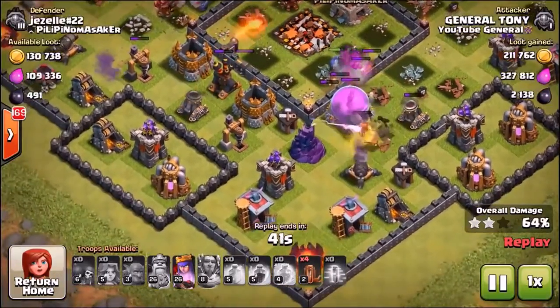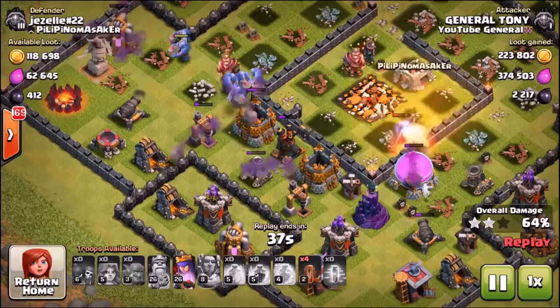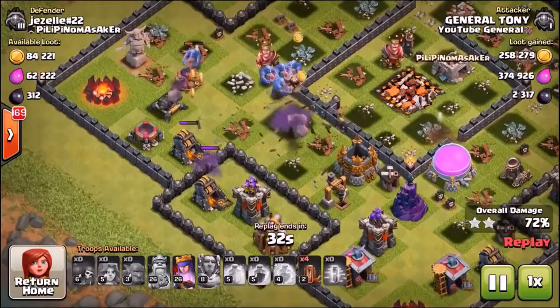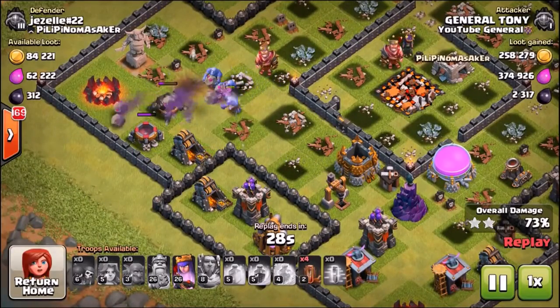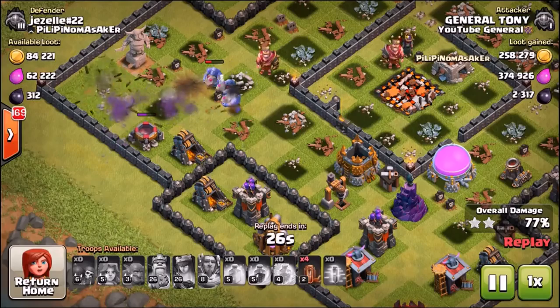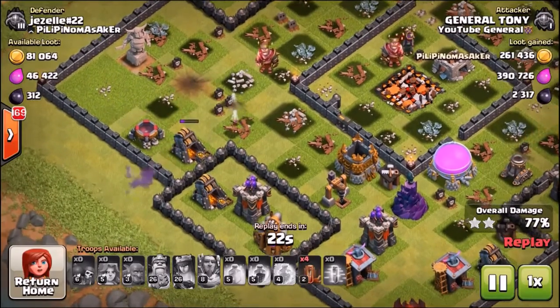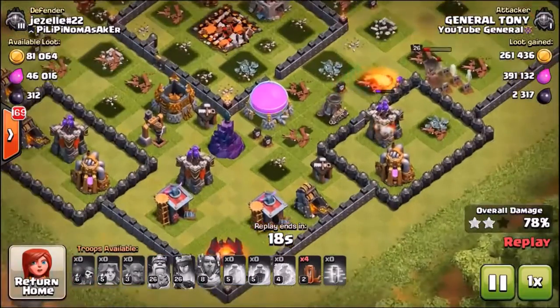The first base had higher level, mostly maxed out defenses. This base has lower level defenses and just about beats the first attack by a couple of percentage points. We did use half bowlers, half Valkyries, but I still have to say an all-Valkyrie army is definitely better than a half-and-half with the bowlers. The bowlers, although buffed, still aren't great.